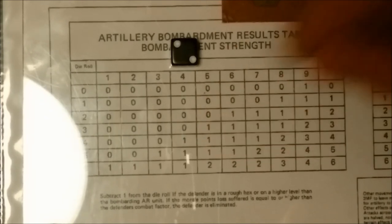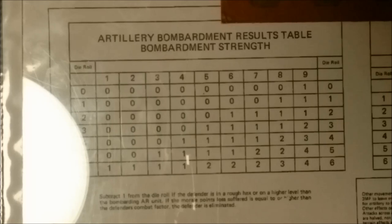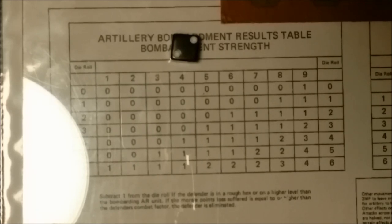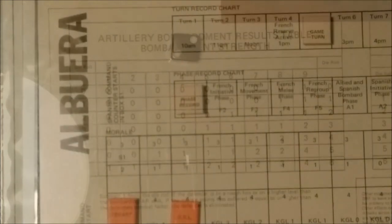So we're going to roll the die on the first of the four strength points. I roll a two, which indicates zero - nothing, no effect. I will once again roll the die for the second group of four. I also roll a two on that one, and therefore the bombardment of the Goudenot unit versus the King's German Legion unit is ineffective. I've also looked at the rest of the map board and I do not see any other opportunities for the French to engage in bombardment - they're either too far away or there are friendly units blocking their line of sight. The next phase is going to be the French initiative phase.